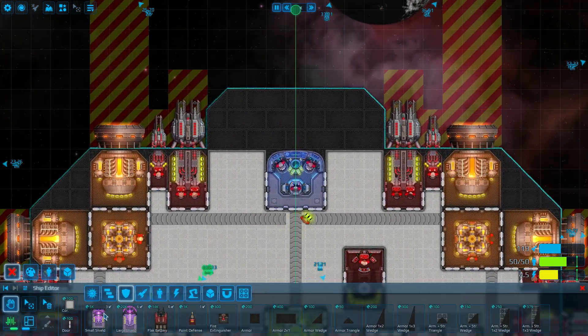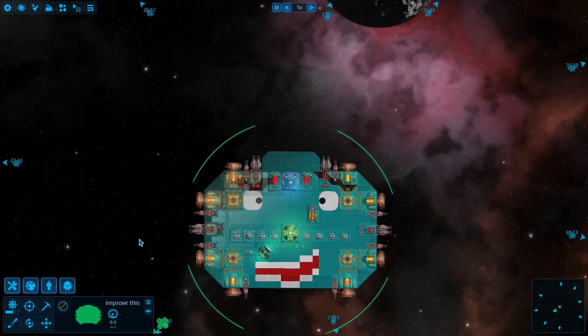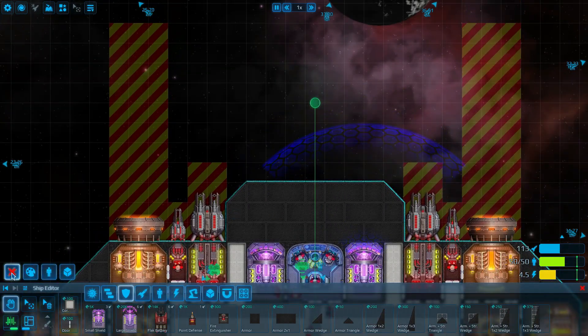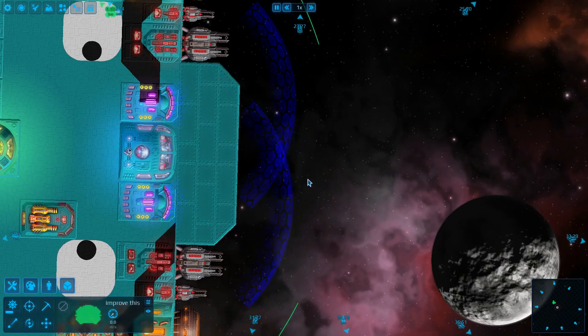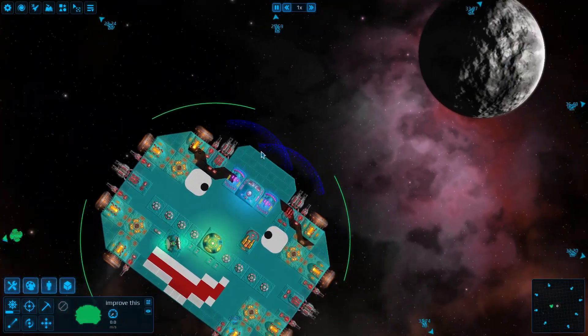Now that we have covered armour blocks, let's move on to shields. Small shields project a shield out in the radius that they show when they are powered. These can be worn down over time by a lot of attacks, but for the most part they completely shield your shielded area.